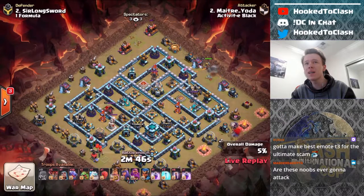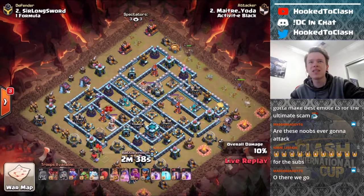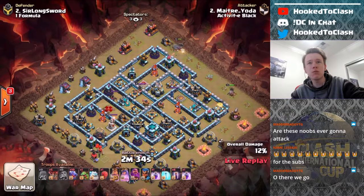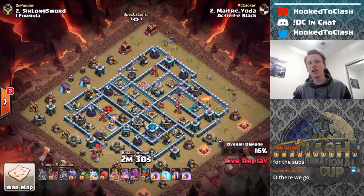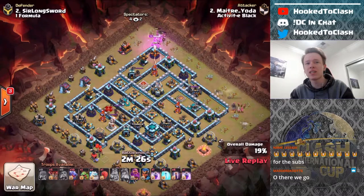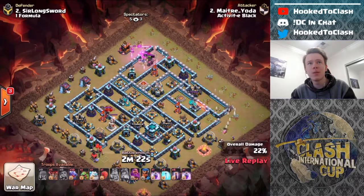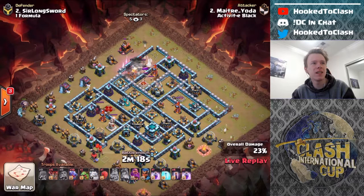Looks like he's going to come in from the top of the base. Did he want the king to go that way? It looked like he wanted the king to go the other way. Anyway, we'll see where he decides to come in with the drag bat from. Obviously the two sweepers aren't really facing towards the top of the base here, so he should be able to get a nice drag pathing through the base. It's just whether he can get enough splash because there's a lot of back-end wizard towers on this base. I would know — I built the base exactly to stop this hit, but maybe it won't work.